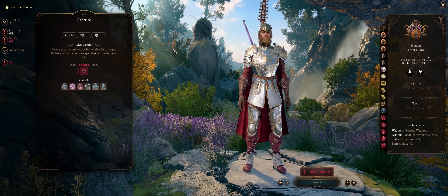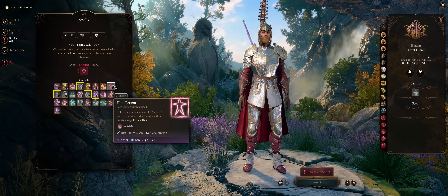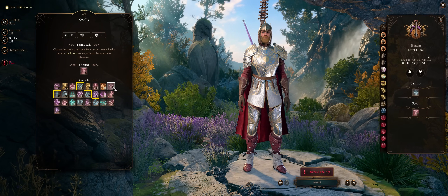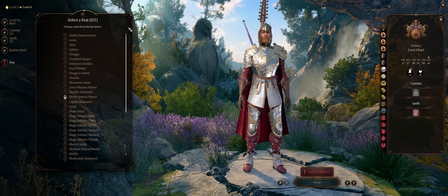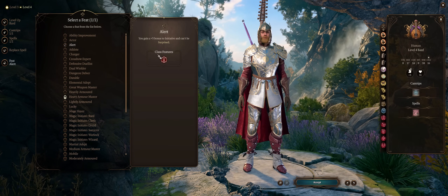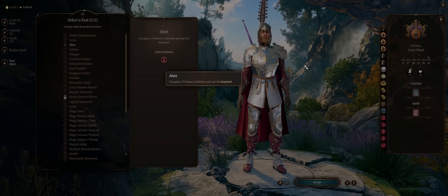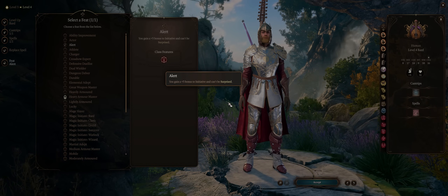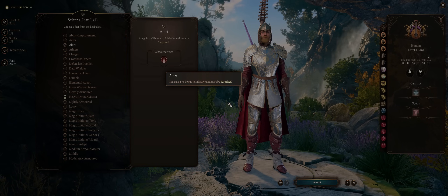At level 4, grab any cantrip — Light is useful, or Friends. You might as well pick up Hold Person too; it only gets better with more spell levels for hitting multiple targets. For the first feat, my preferred pick is Alert, because this character is good at both tanking and crowd control. Combined with your super high Dexterity, you essentially always act before any enemy regardless of RNG-based initiative rolls. You might also prefer to increase Dexterity or Charisma, or even Sharpshooter if you go ranged — but Alert is my preferred pick by far.